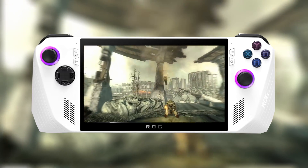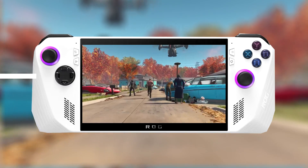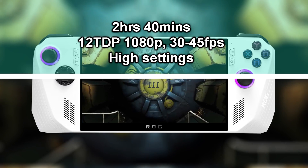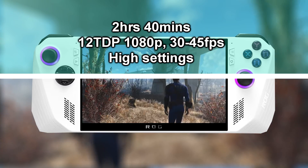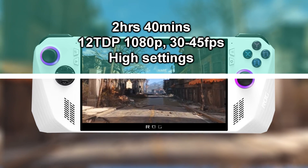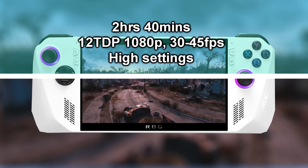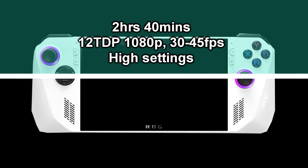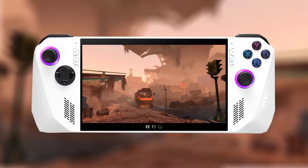The next game is Fallout 4. I managed to get 2 hours and 40 minutes, with TDP set to 12 watts and resolution at 1080p, getting an average of 45fps. Depending on location, FPS sometimes drops to 30 at high settings. Fallout 4 requires a little more power — you won't be able to go below 12 TDP if you want above 30fps at 1080p. But nearly 3 hours with Fallout 4 is not too bad.